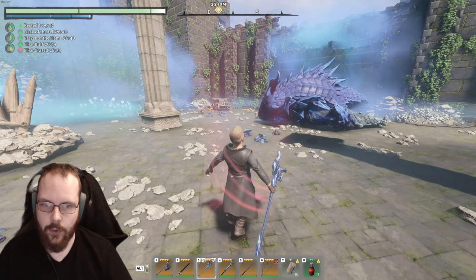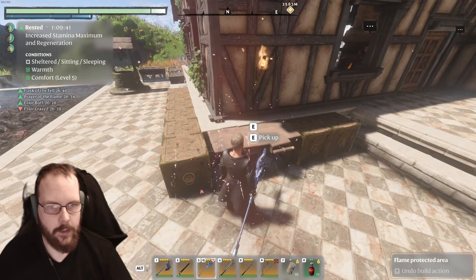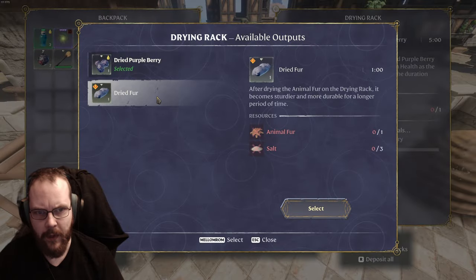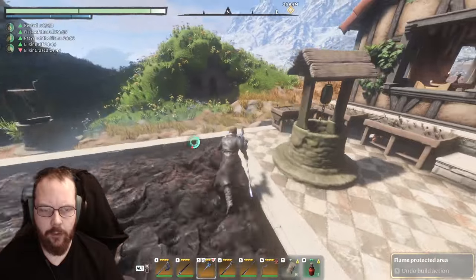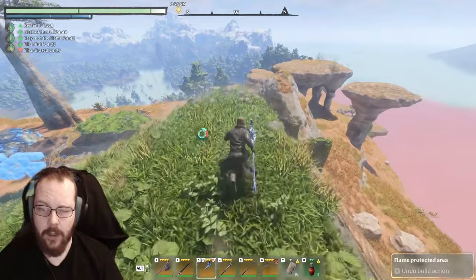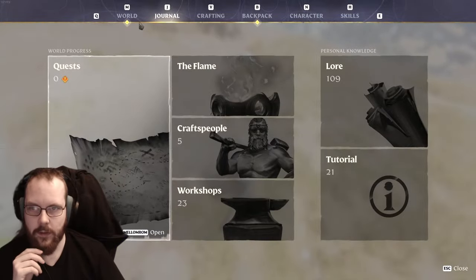I wonder if I'm at the point where I should start to Google stuff. I am very sure that I've seen the recipe somewhere. At least we confirmed the theory that you shoot a fell wyvern in the head and then it takes more damage. I used acid bite.